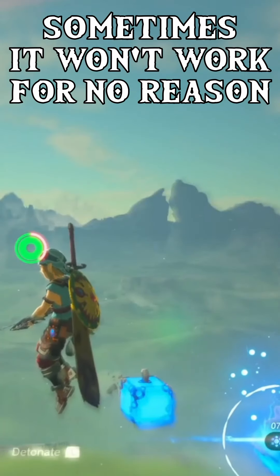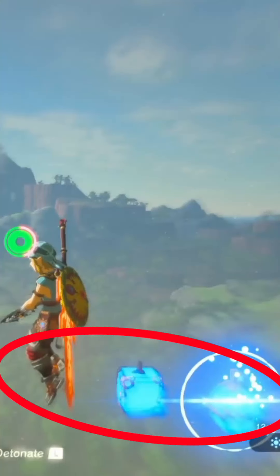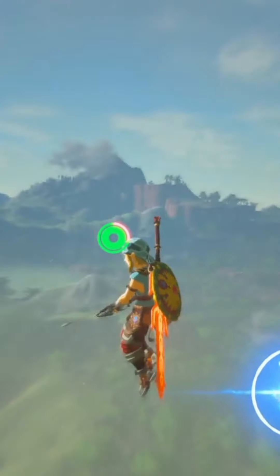If it didn't work, then you probably used bombs in the wrong order, or tried to launch yourself too early. You want to have bombs around the same height as Link's feet. Pressing the buttons in the right order takes a bit of practice.